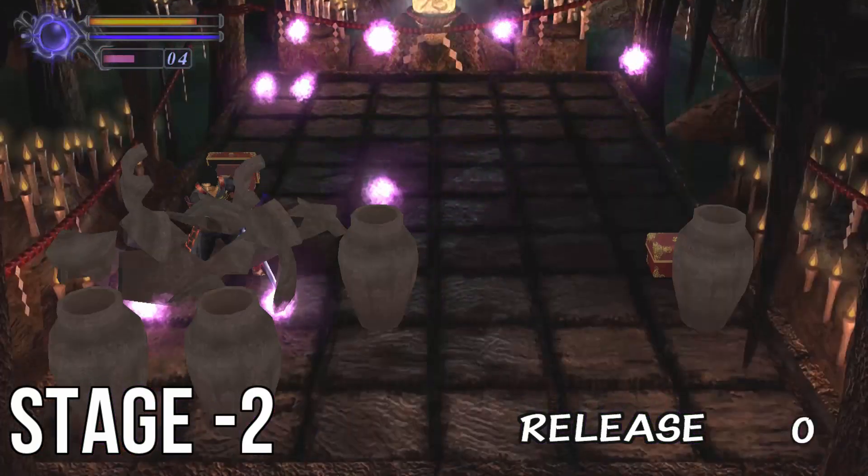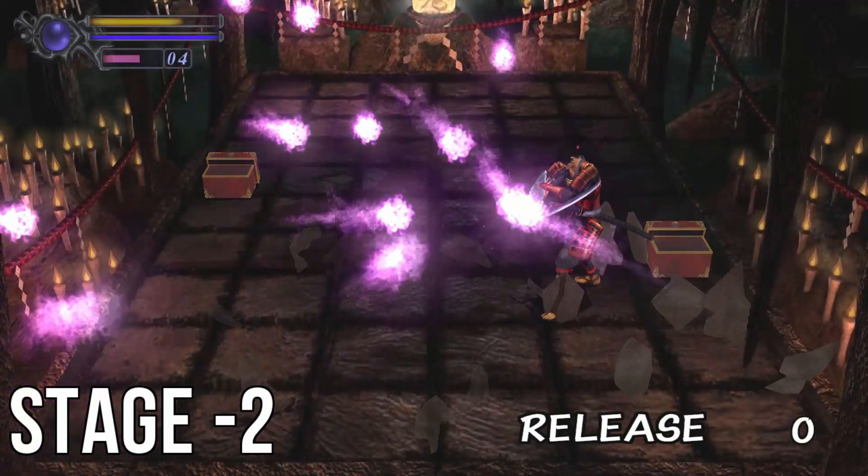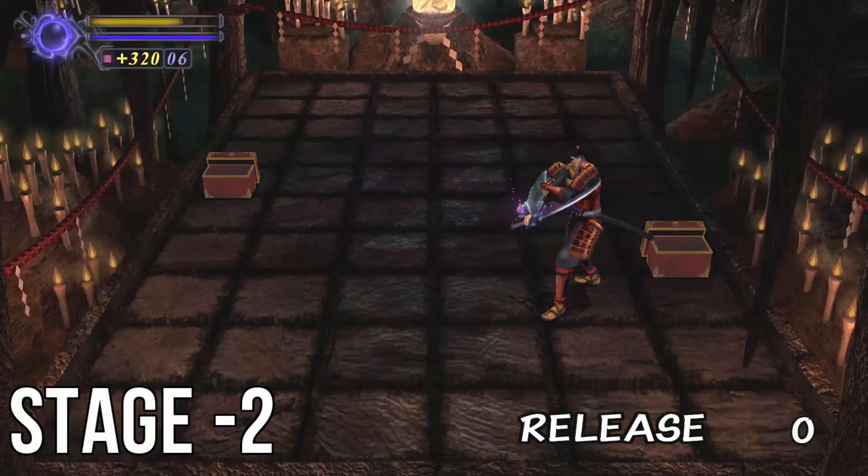On this level there are two boxes. You'll want to pick up the one on the left for your sword, which you'll need, and the one on the right for the bullets, which you'll also need for a later level.